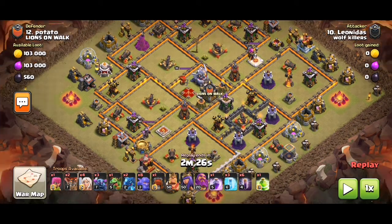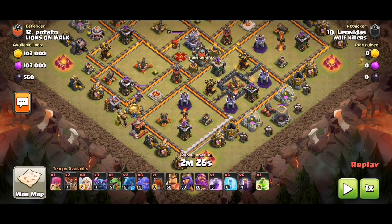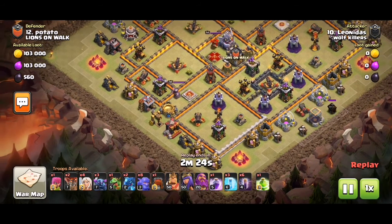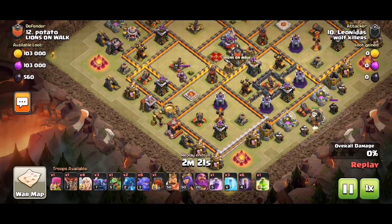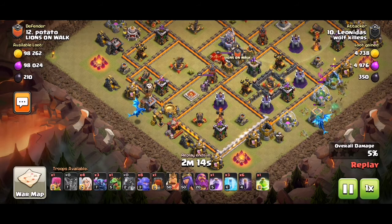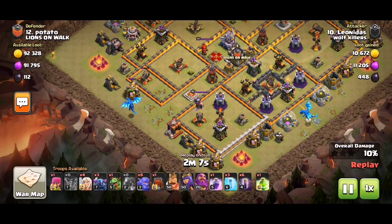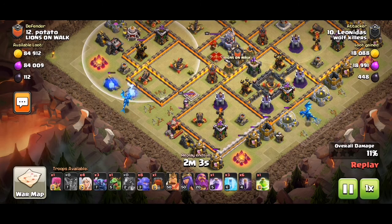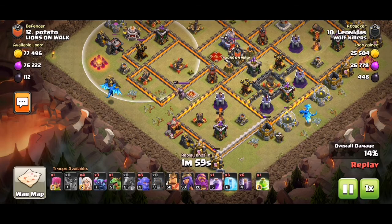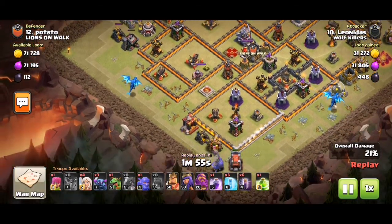Opting in for a pekka bull back here. You can see all these buildings touching each other, so e-drag funnel will do nicely. And over here, all these storages are pretty much touching each other, so e-drag funnel there will work too. Always use a loon to fish out any air mines before you put e-drag number one down. Look at all those chains from this side, taking out entire compartments. Just look at that funnel with two e-drags and two loons — that gives a direct path inside to the core.